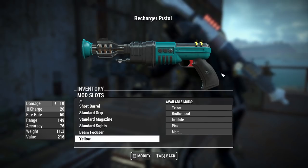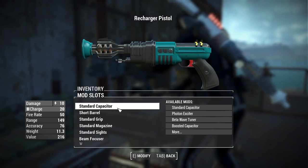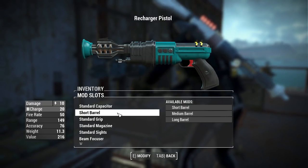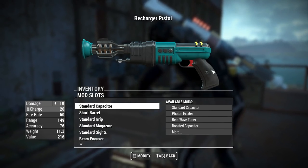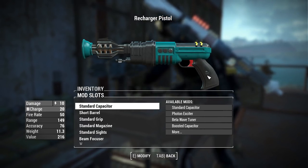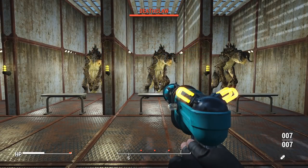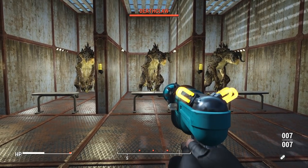Just about the only thing I feel would be missing from these attachments are some conversions available to standard weapons in Fallout 4 — for example, maybe an option to add automatic fire, or possibly a splitter barrel to turn this thing into more of a shotgun. However, I could see how those could be overpowered with the use of infinite ammo, so maybe it's more of a balancing act than anything.